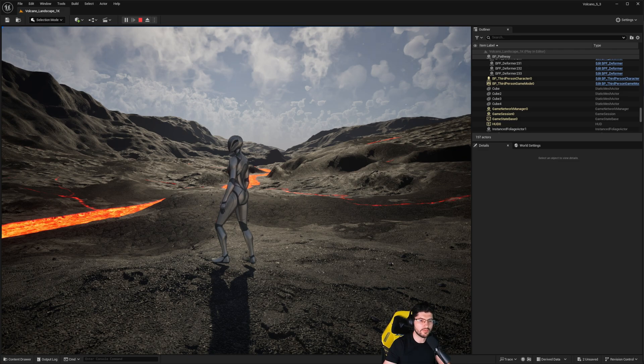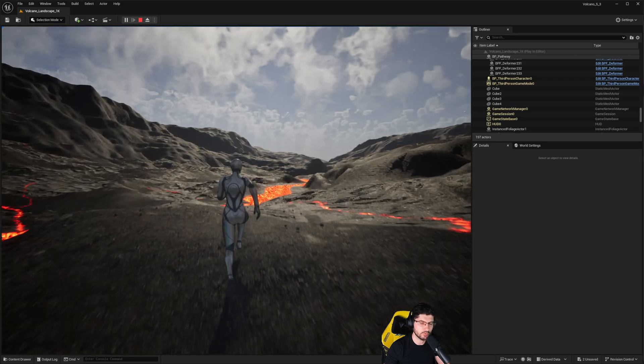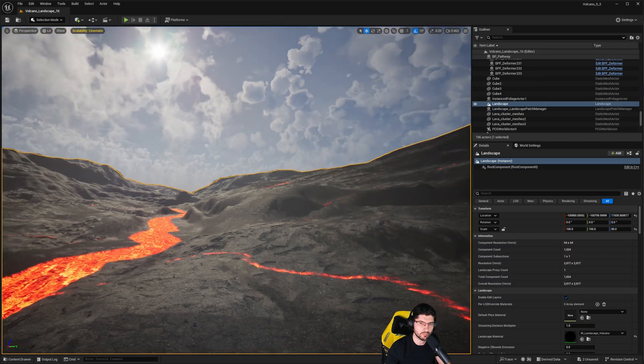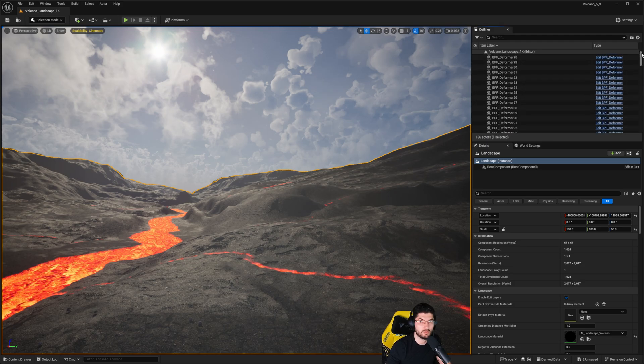To start off, I've got this landscape here that I'm working on — a volcano auto material landscape. I'm going to get out of play mode and remove the Atmos Forge from the world so we can actually play around with Epic's solution.